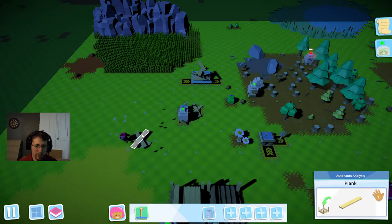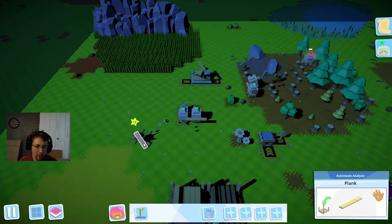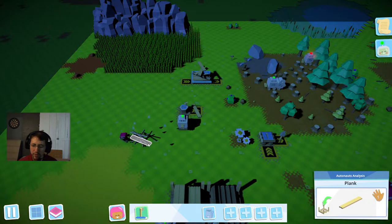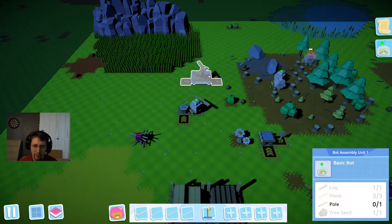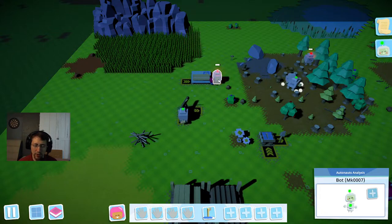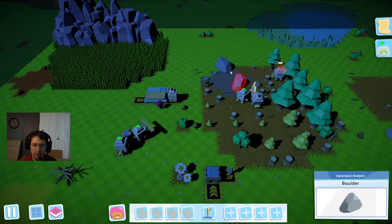Once I get a couple more built, we'll just have to charge up that one whenever it runs low. So go ahead and take one of these and add it there — another robot. I'm going to go ahead and teach this one how to mine some rock so that we always have that.